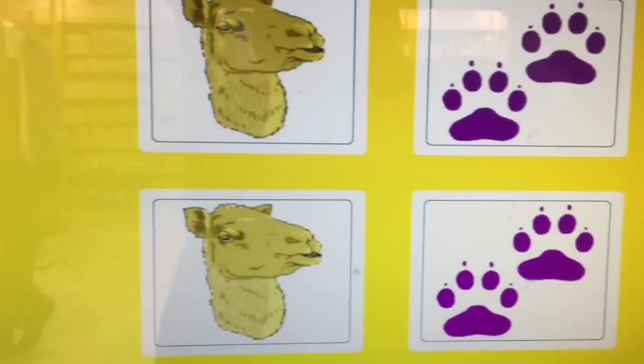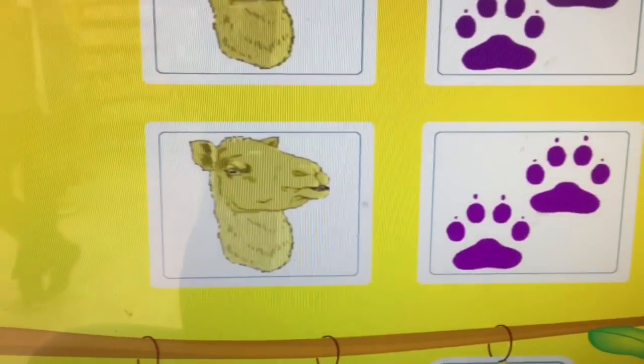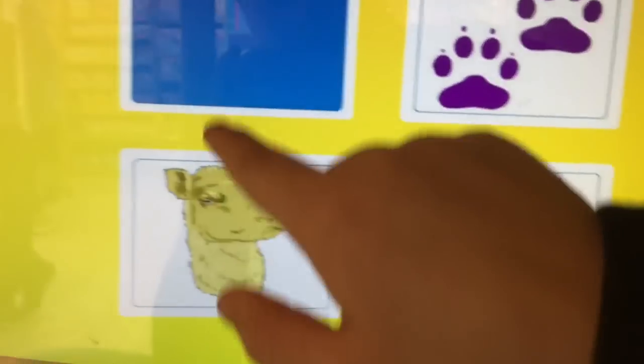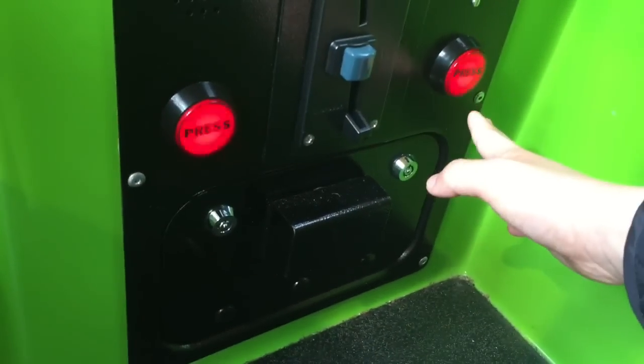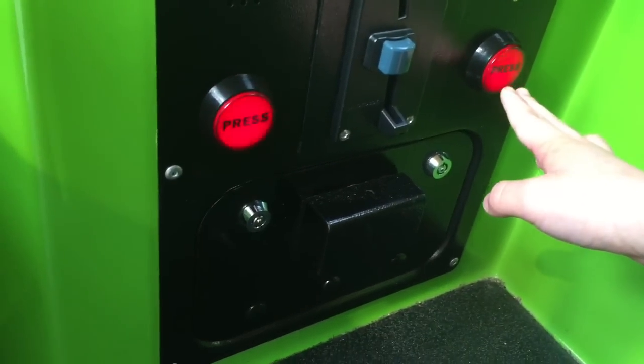Next up: Duo. At the beginning, I will show you all of the pictures — try to remember them all. Then I will hide them again. Press on the hidden pictures and try to find two identical images. Fantastic. They've got nice music.